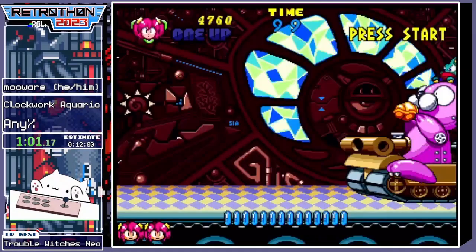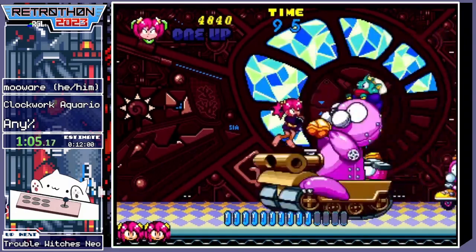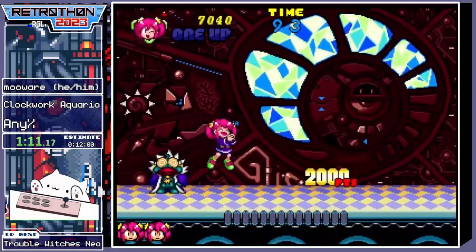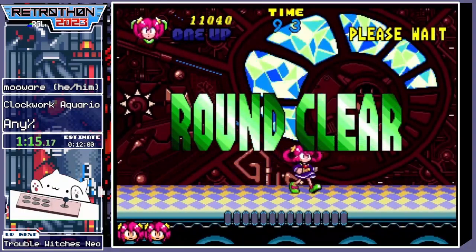We've got a bunch of attack options — we can hop on stuff, we can smack stuff. Here's the first boss already, and it's a quick one. Most of the bosses can be defeated really quickly, but it's also kinda very risky usually.